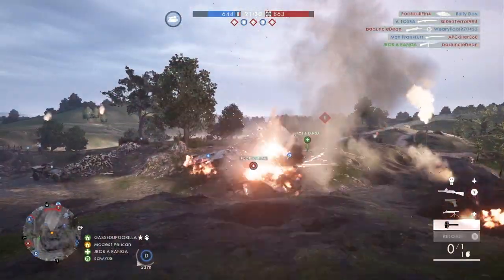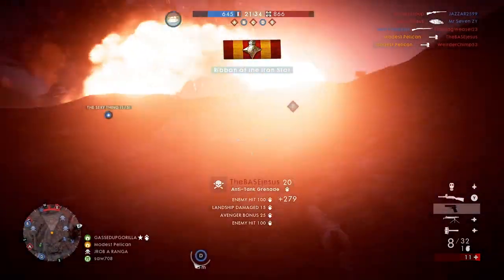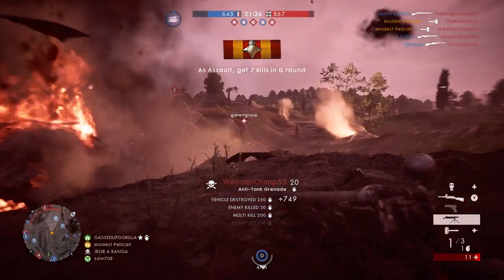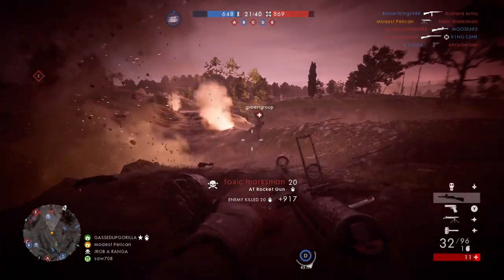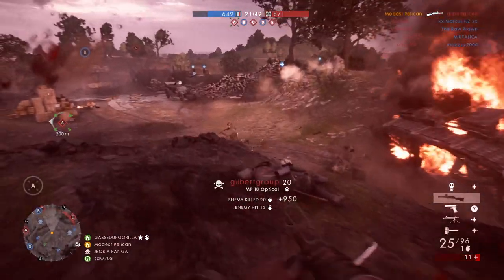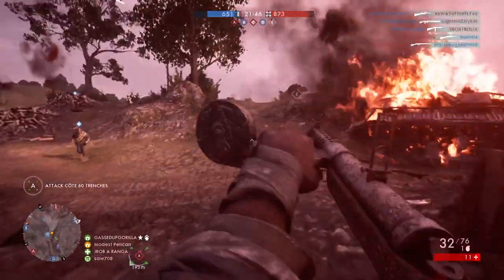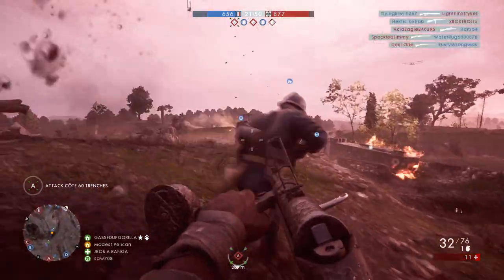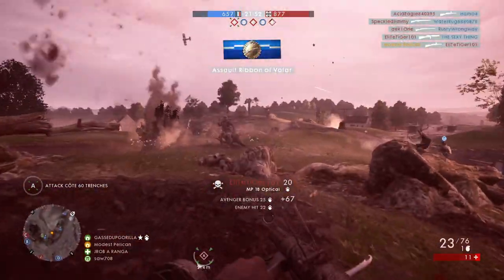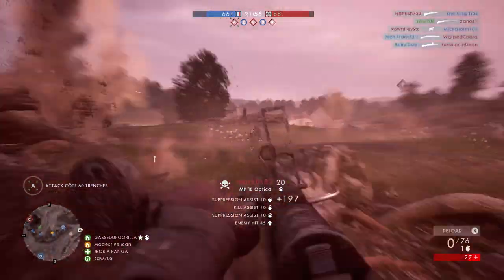Rupture takes place in a field of poppies and destroyed tank shells, with a distinct valley and river separating the two sides. This is a very visually pleasing map as the red poppies create an atmosphere that no other map has. I was a huge fan of the bridge that joins the two sides, but I wished they had focused more on it — maybe making it bigger and better with more detail, aiming for it to be a real focal point on the map. My favourite moments always involved the C point on the bridge.